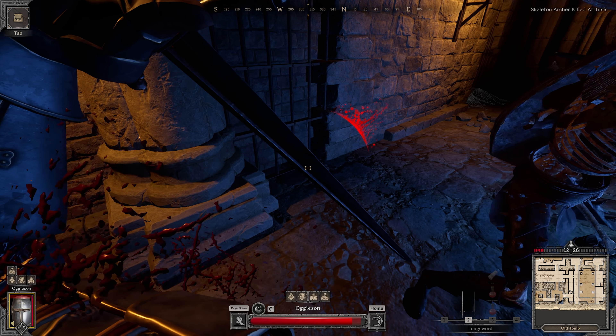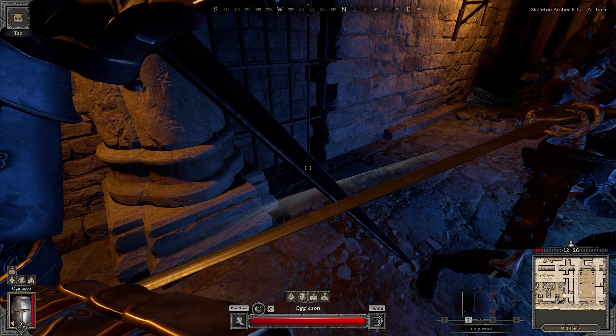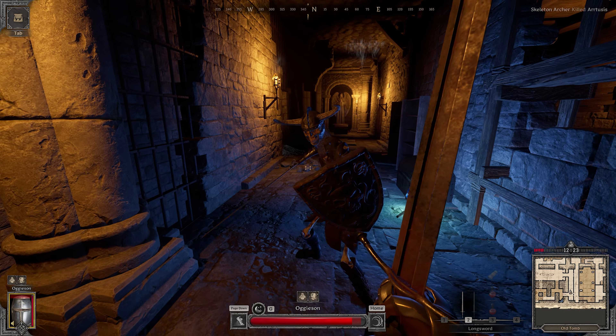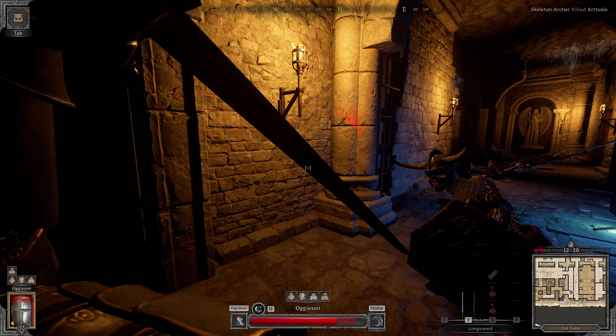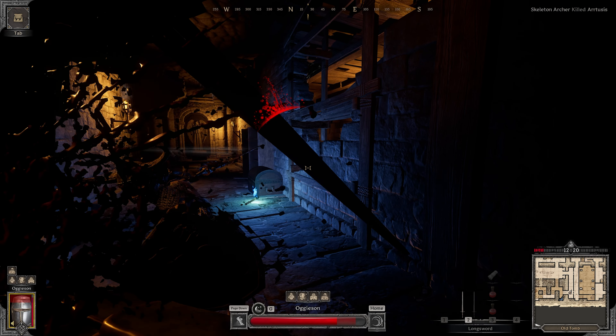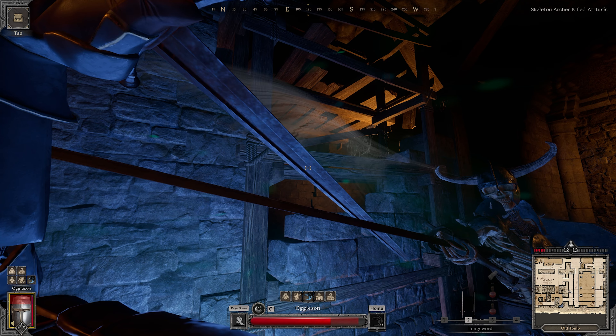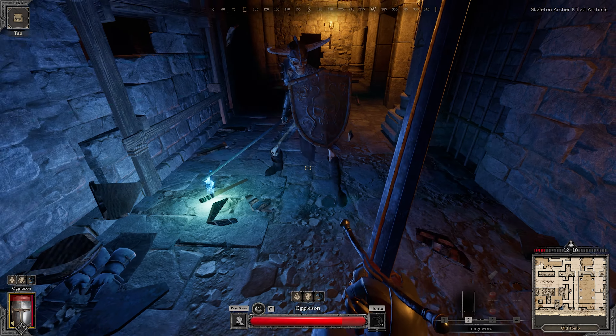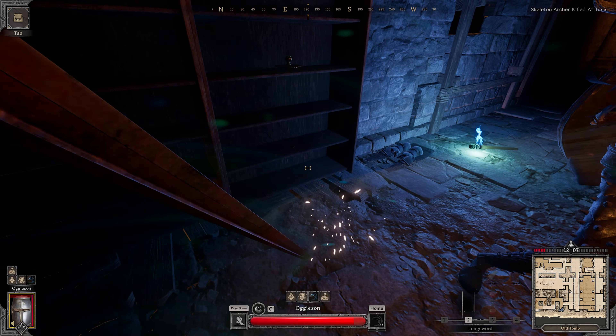I wanted to look at it in normals because I noticed a lot of terrible hitboxes — like terrible, terrible hitboxes on the attack animations for the skeleton champ. Very inconsistent hitting, going through in weird spots. The parries are going a few frames late even on the PvE. We know desync is bad so I won't go too far into that, but regardless of how bad the parries are, those hitboxes on the skeleton champ are a real issue.